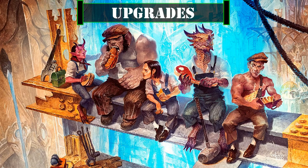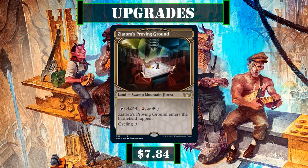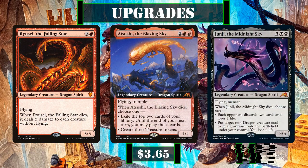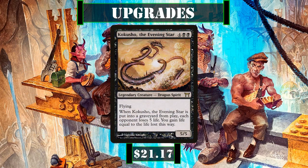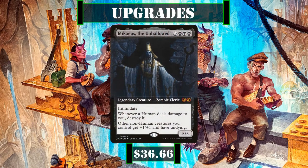For additional upgrades, the slow lands Rockfall Vale, Deathcap Glade and Haunted Ridge all help speed up our mana base further, while Zagorda's Proving Ground is another tri-color land that's also fetchable by anything that fetches non-basic forests. Ryusei the Falling Star, Atsushi the Blazing Sky and Junji the Midnight Sky are all big evasive bodies with potent death triggers to make use of blitz, as is Kakusho the Evening Star who possesses an on-death AoE drain to hurt our opponents and pad our life totals. But by far the best and most expensive upgrade would have to be Mikaeus the Unhallowed, who provides all our non-humans with a +1/+1 bonus and, more importantly, undying — allowing us not only to keep them when they die to blitz or any other means, but bringing them back even stronger.